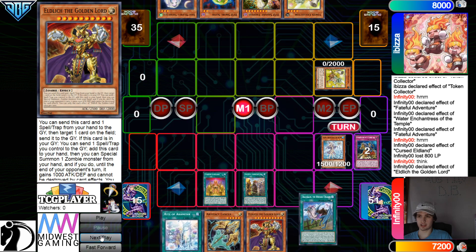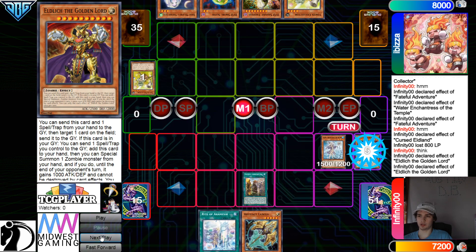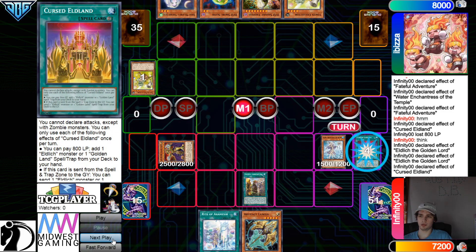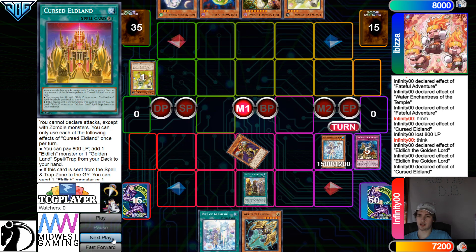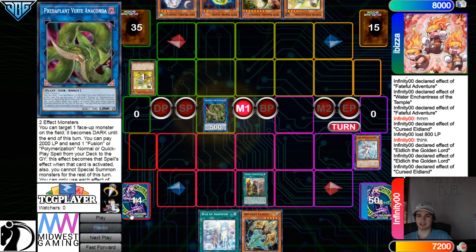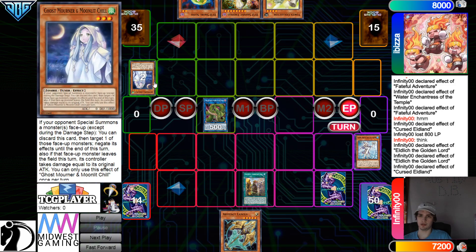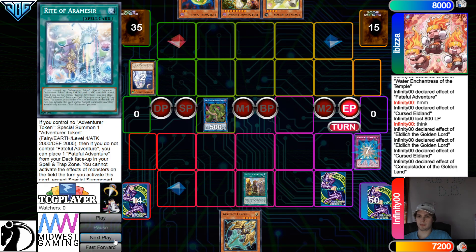Now Golden Lord effect — get rid of itself and the Draco Back. Out Token Collector, out Cursed to bring out Lord. Now they could use Cursed effect, but there's no point because they already have Conquistador in graveyard. Now they're just going through their engine quicker than necessary. I guess this plays around like Diddy Crow, which no one plays. They're going to Moonlit that on summon — you kind of have to because you can't wait. Set right. End phase Conquistador, banish, go set Scarlet. And pass turn.